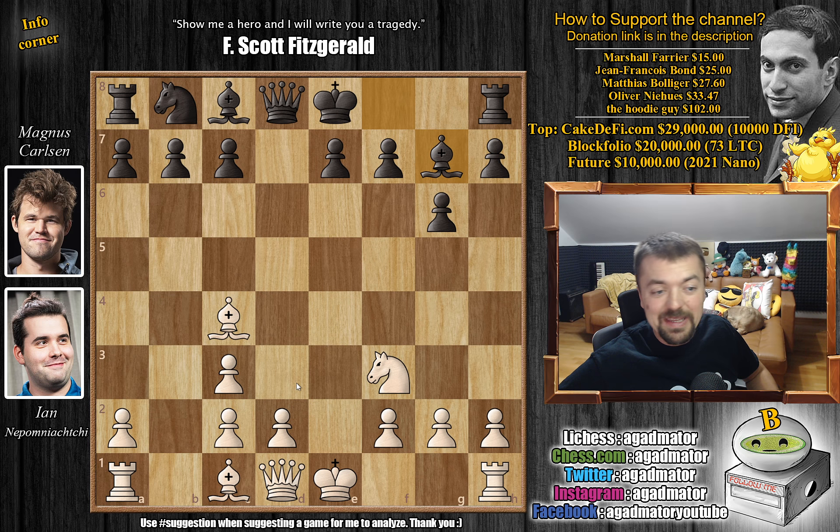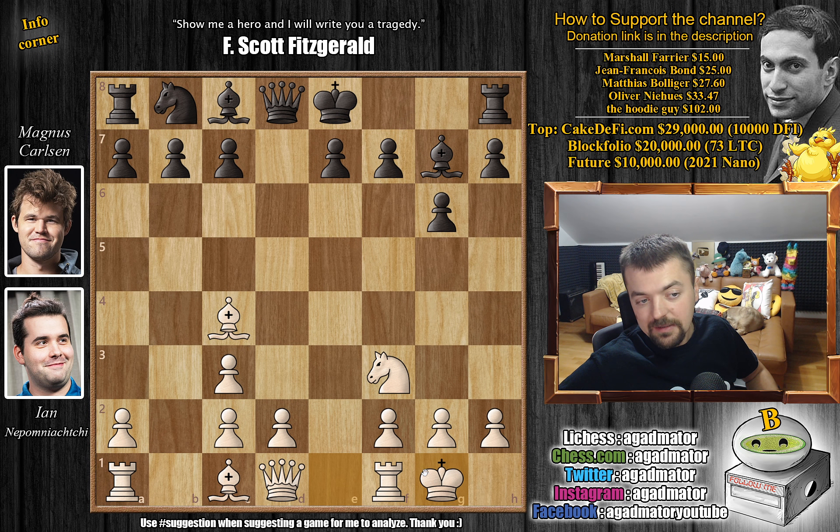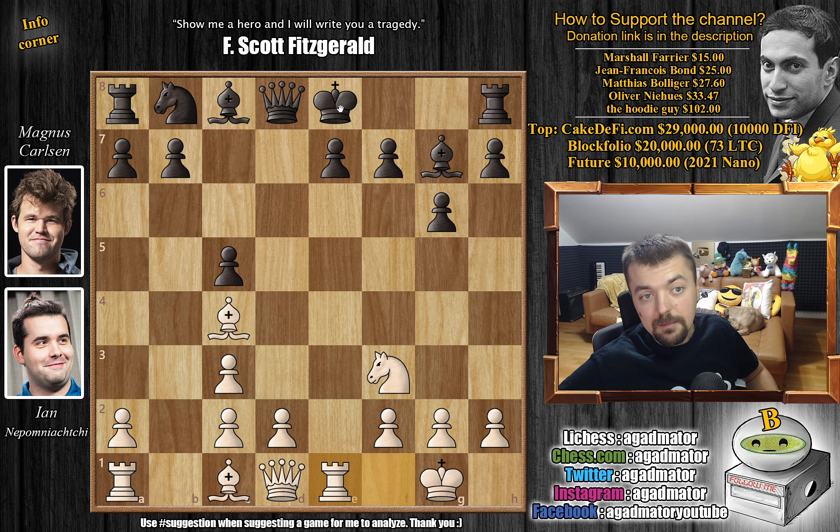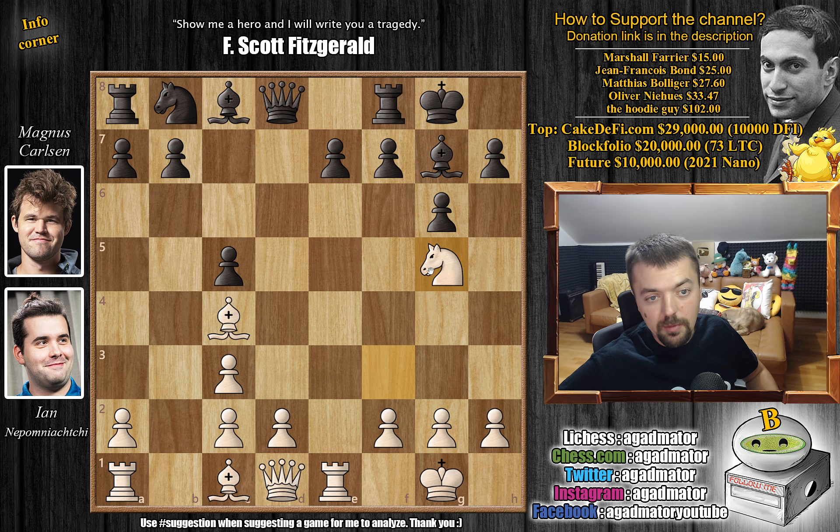So bishop to G7. Nepo doesn't go for D4 right away — he first castles. Magnus takes this opportunity to play C5, grabbing control over the D4 square. Then rook to E1, Magnus castles, and now Nepo plays knight to G5. As of move 9, this position has never been reached again — it's quite an exciting one.